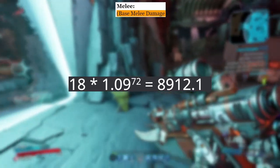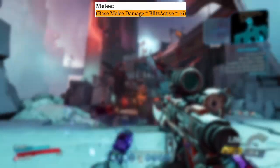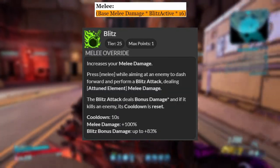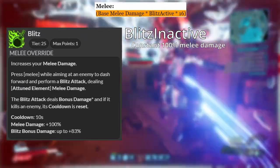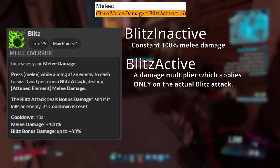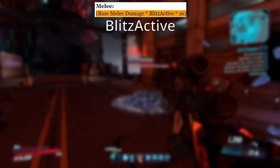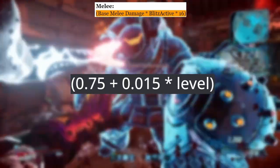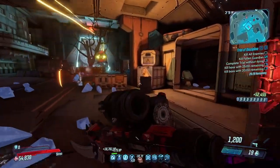Breaking this down, we have our base melee damage which has a calculation of its own: 18 × 1.09 to the exponent of your level, which equals 8,912.1 at level 72. At max mayhem, you also get a 16× multiplier for mayhem scaling onto this base damage. This is also where part of the Blitz damage comes into play. Blitz, Amara's green tree capstone skill, is split into two different damages. There's Blitz inactive, which is a straight up 100% bonus melee damage boost always provided to her. And there's Blitz active, which is the actual damage bonus you get when the Blitz melee override activates. The formula to calculate Blitz active is 0.75 + (0.015 × your level), which gives you a 1.83× multiplier at max level.